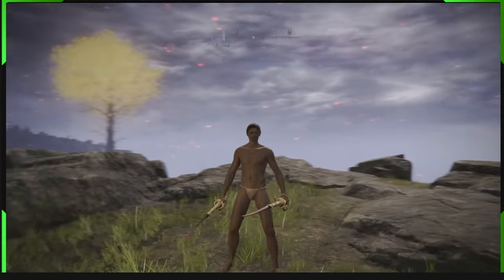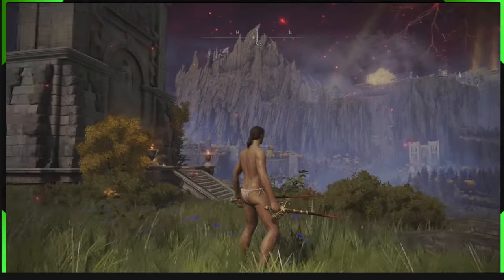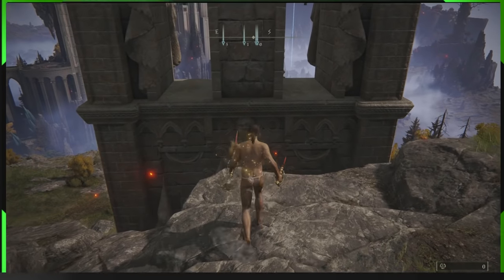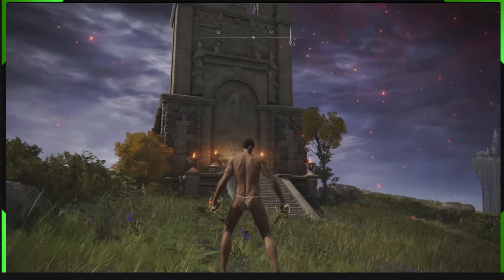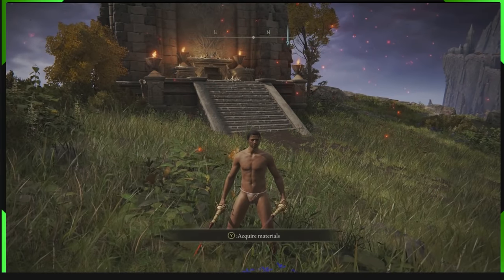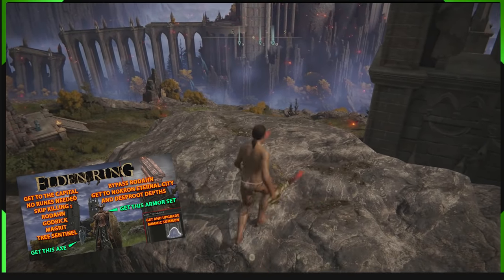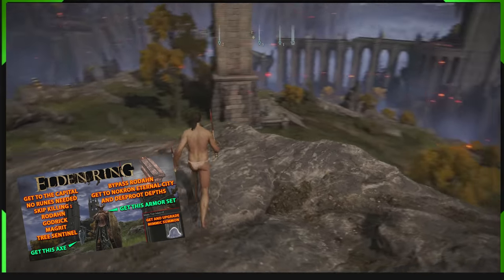Hey guys, Beam Man here. Today we got a quick easy tutorial. I've already gone in depth on how to get these portals active and how to use them in my video showing you how to get to Knockron City without killing Redan. If you want to know how to turn on these portals, how to get to the grace site, and where to get all three keys to use these portals, follow the link in the description.